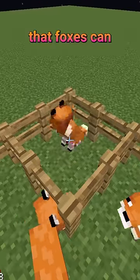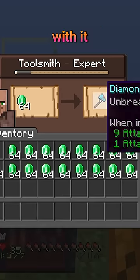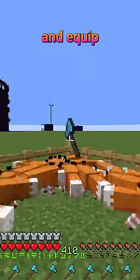Well, the trick is that foxes can hold items. So if you get yourself a weaponsmith villager or a toolsmith villager using a grindstone or a smithing table, you can trade with it for a bunch of diamond axes. Then you can get sharpness books from librarian villagers, enchant your axes, and equip your fox army.